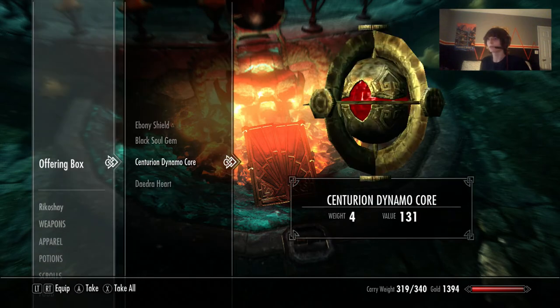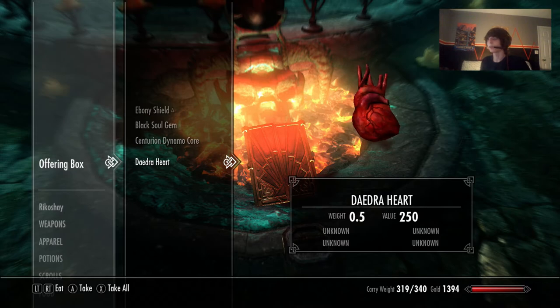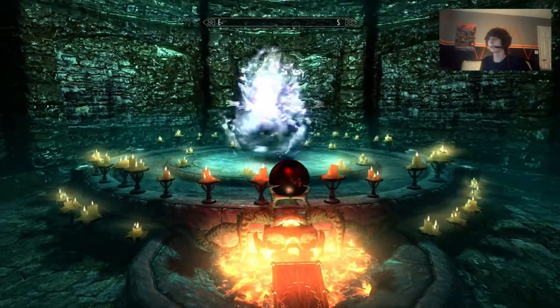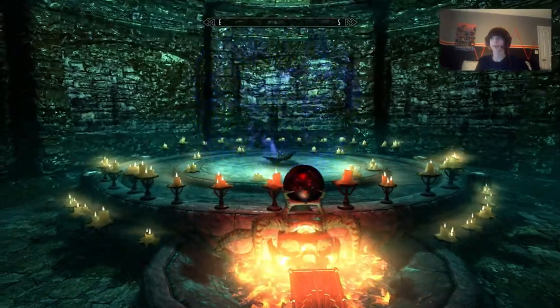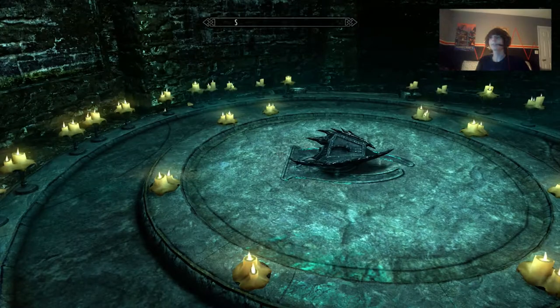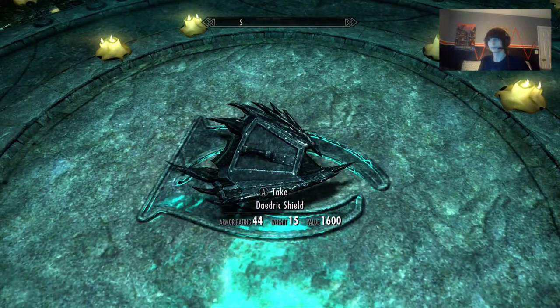So let's confirm everything: Ebony shield, black soul gem, centurion dynamo core, Daedric heart — that's all you need. Then you pull the lever, and — would you look at that — this is not a glitch. It's a Daedric shield.